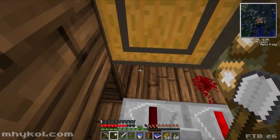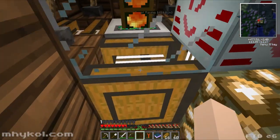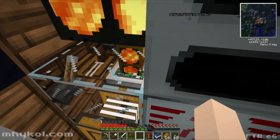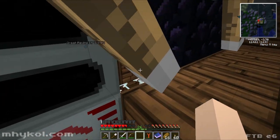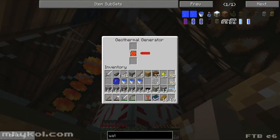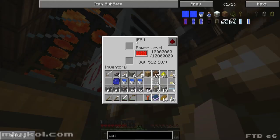I broke his redstone. So what is it? Because it's pumping lava — but where's the lava coming from? And then it's feeding into this, which is a geothermal generator generating full power. And then it's feeding into his big MFSU.